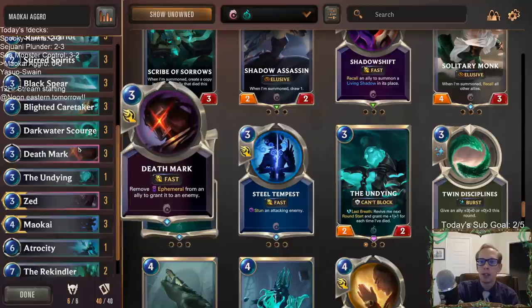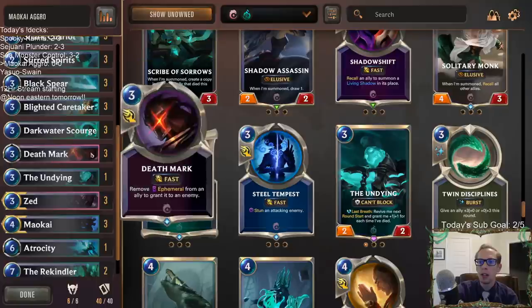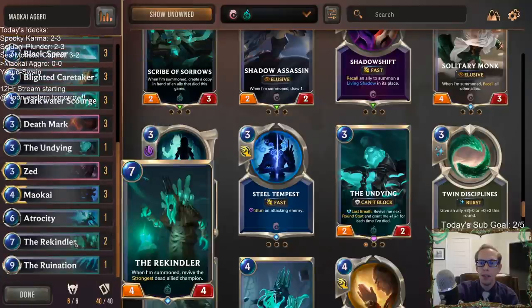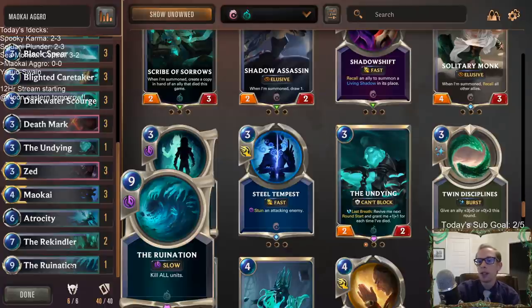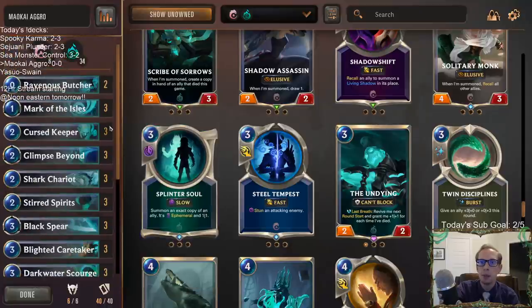We're going with three Death Marks for our nice removal spell. Going the Darkwater Scourge combo — with all this aggro running around, hopefully Darkwater Scourge and Death Mark get a lot of work done for us. And for our top end, there are also a lot of Demacia decks, so I'm going to try one Ruination — maybe we just get them with that — and maybe Atrocity to finish people off.